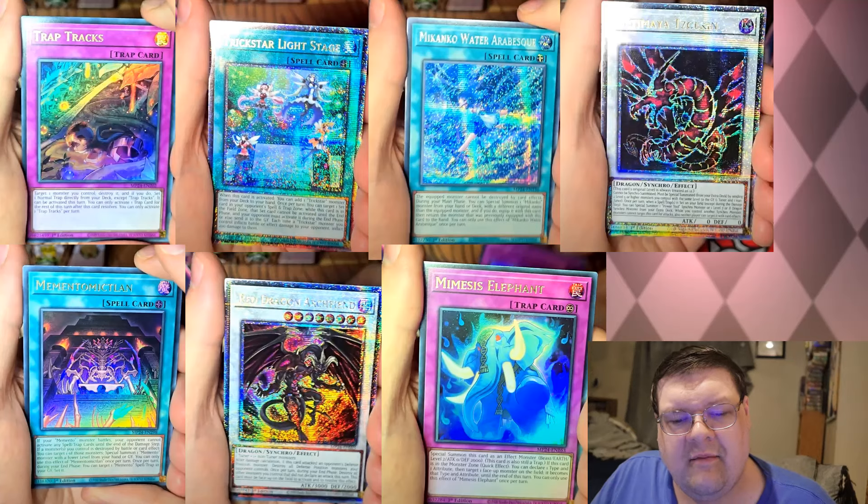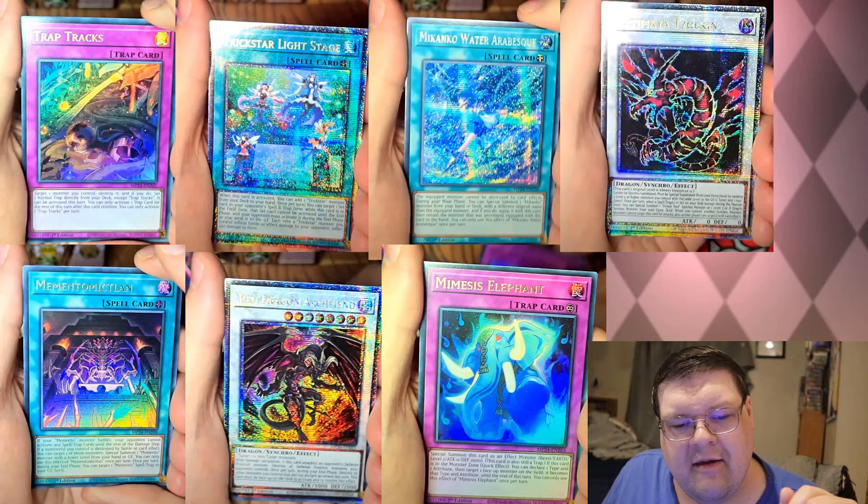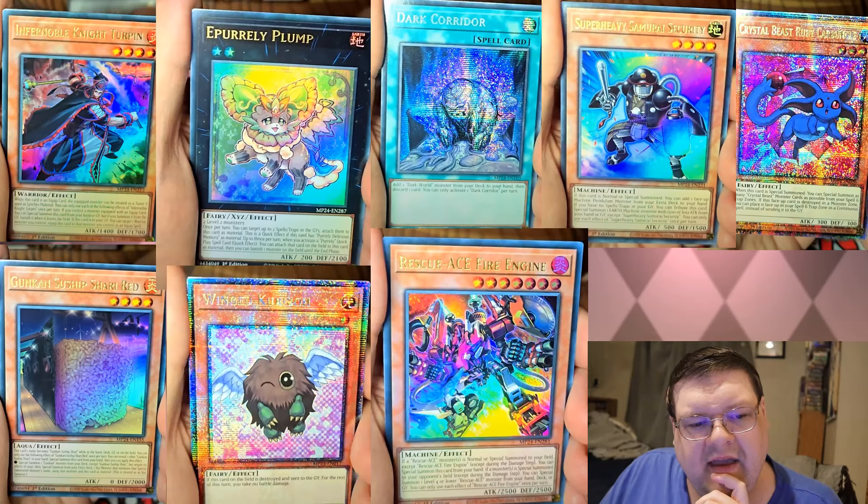Water Abareski is becoming a Seeker Rare — thanks, Konami, I greatly appreciate this. And then Minimus Elephant... it looks like a lot of the ultras of this set are going to be a little bit less desirable than we kind of thought. Invernoble Turpin is coming in at ultra rare status as well.